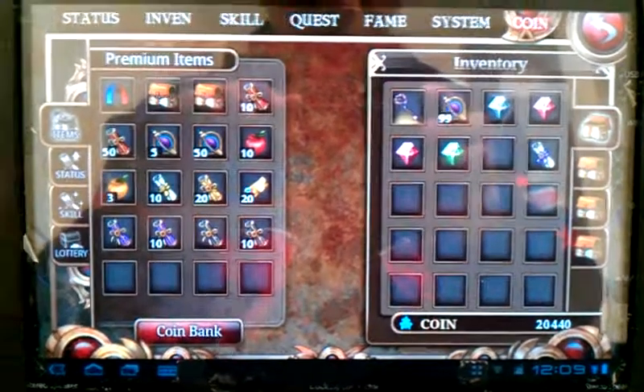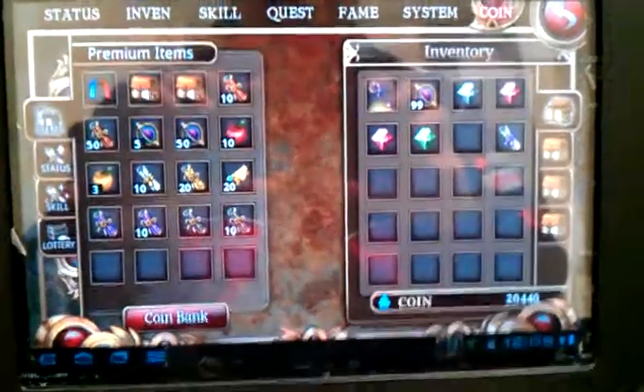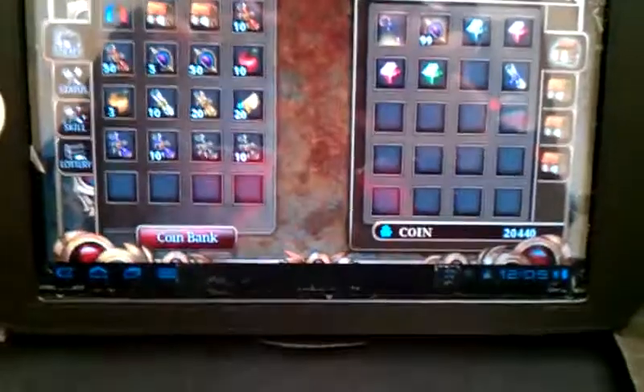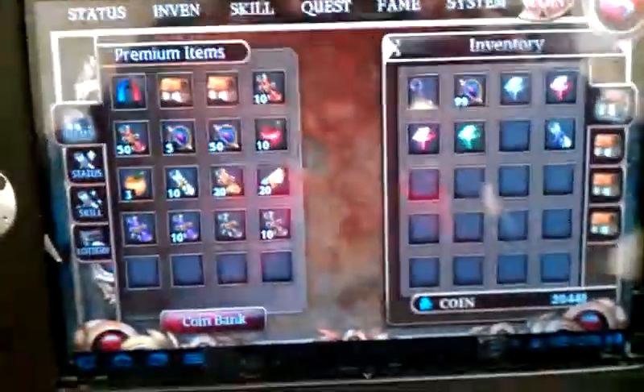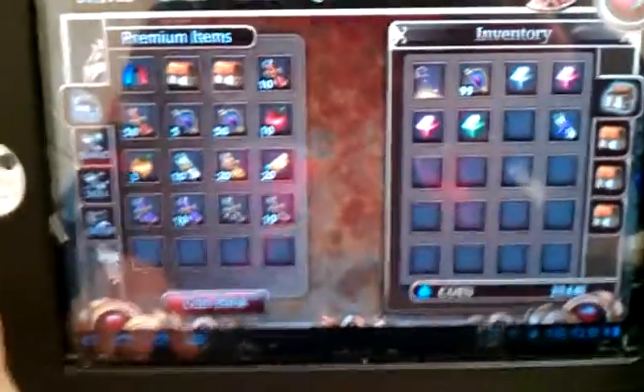What you want to do is create a character first on the Lite version. What I'm going to show you guys is this is on my tablet right now.